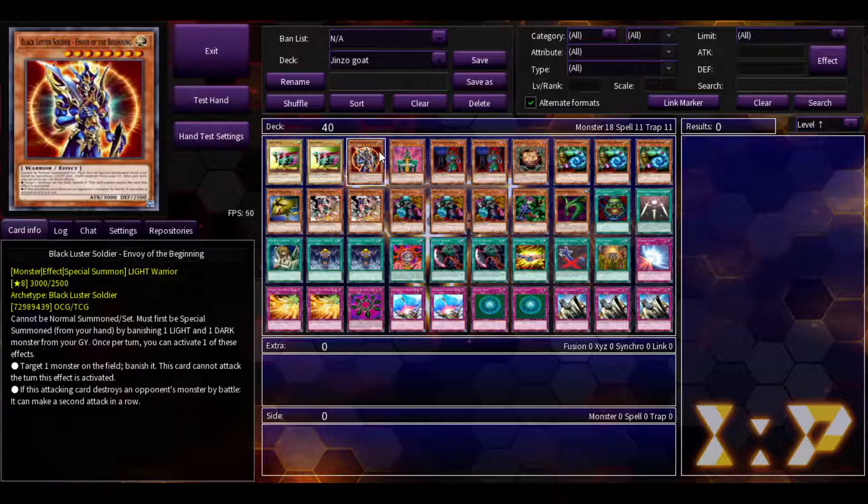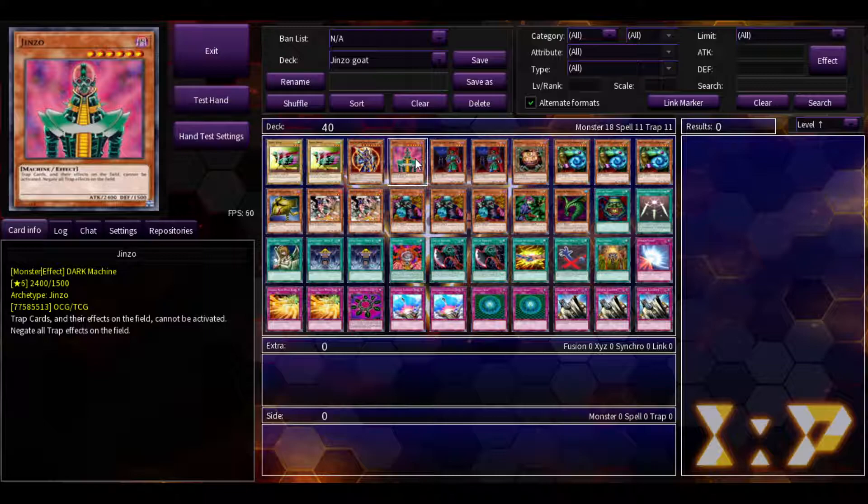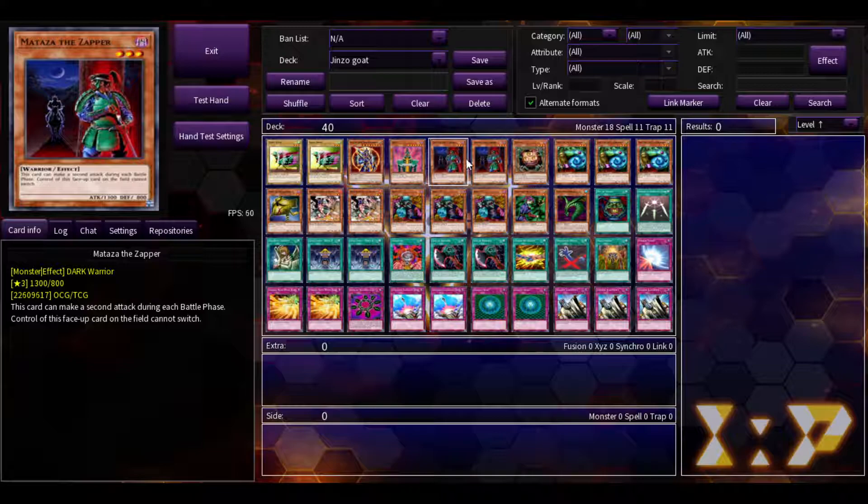Next, you play Jinzo — this is what the deck's based off. Everyone knows what Jinzo does: trap cards can't be activated. But if you have Amplifier, it doesn't matter. One of the most underrated cards in GOAT format, Mataza the Zapper, is incredible. Warriors are extremely strong in GOAT format, Rhoda is at two, and Chaos monsters like BLS and Chaos Orc are popular. Mataza's a dark, and you can search it off Sandgan. This card can also attack twice, and control of it cannot change.